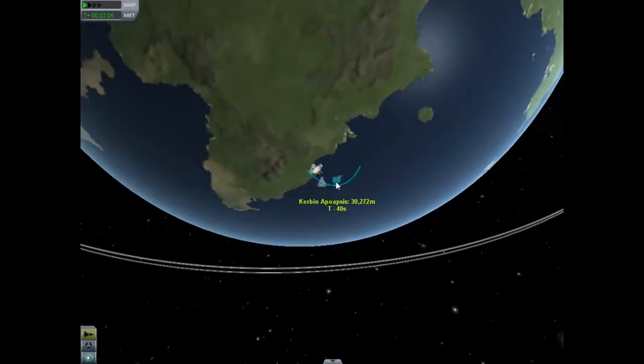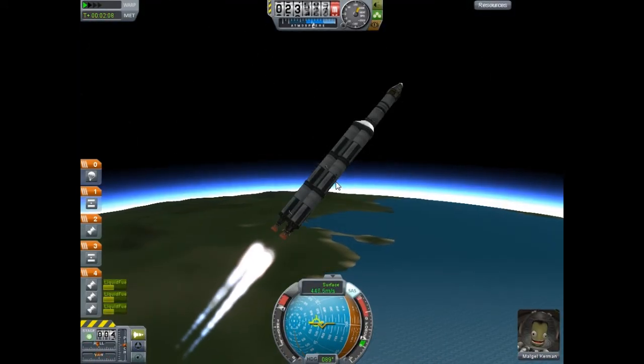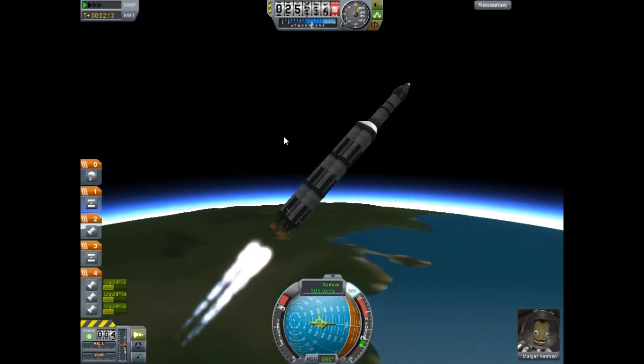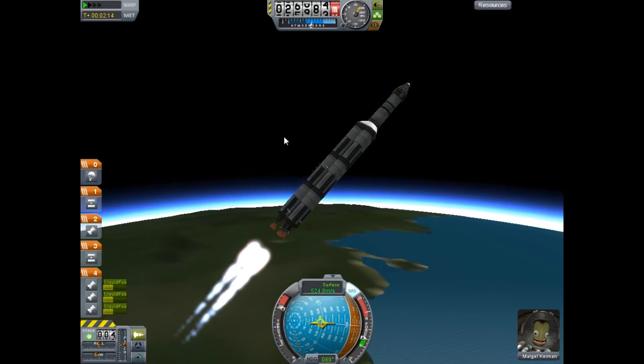When the SRBs drop away, make sure that you go to full throttle, because otherwise you won't have the power to lift yourself as well. So we're at full throttle, burning straight out of the atmosphere.